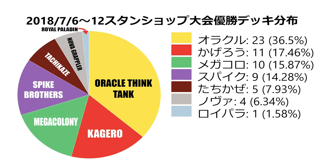In the next calendar for July 6th onward, we have OTT with 23, Tachi with 11, Mega Colony with 10, Spikes with 9, Kagero with 5, Novas with 4, and Royals with 2.